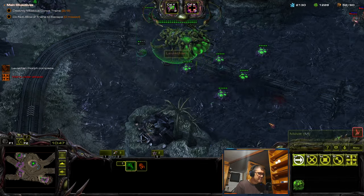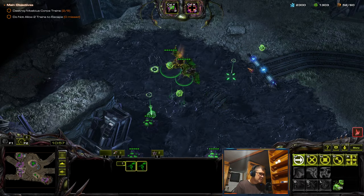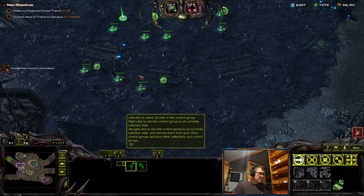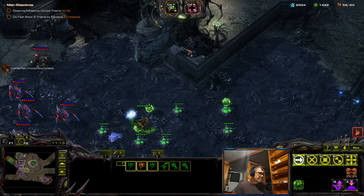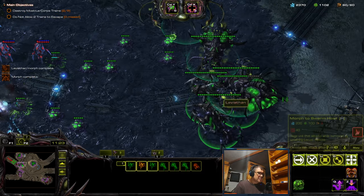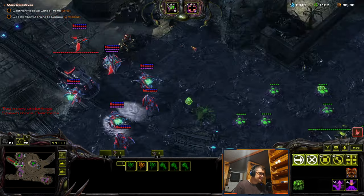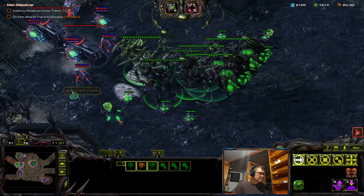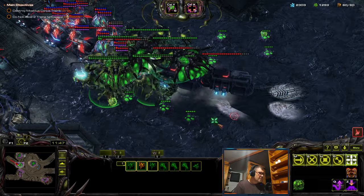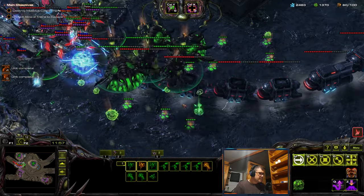I need a hive. Oh, can I get another leviathan? Here we go, yeah baby! And maybe another one. Okay, if not now I'll get it soon. Now I'll need some more mutas, more overlords. Leviathans are pretty tanky so they will kill this phoenix.